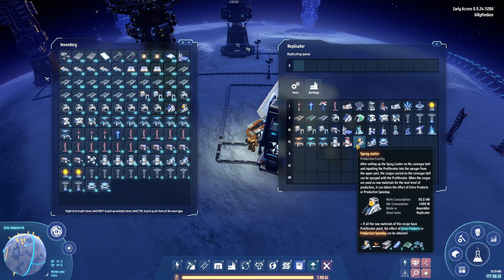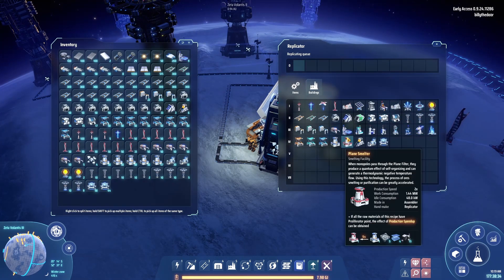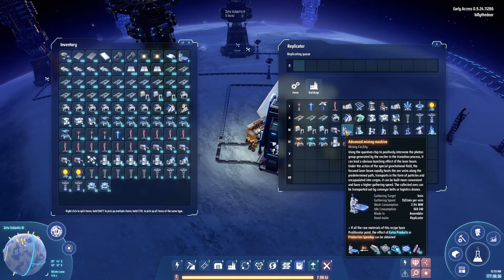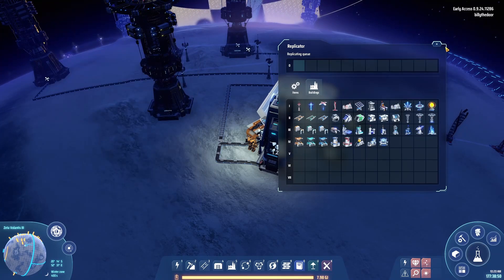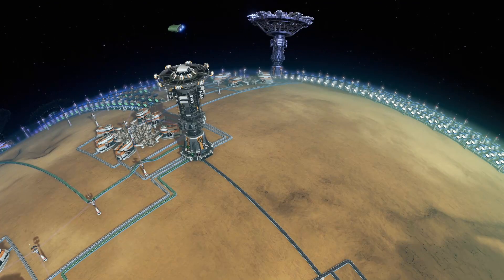They are very expensive to make though — you need optical grading crystals, quantum chips, and Dyson sphere parts — so they're definitely an end-game thing. But I'd be remiss if I didn't mention them.